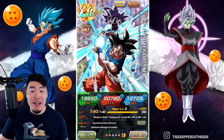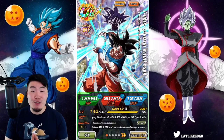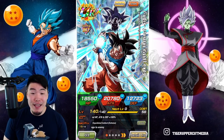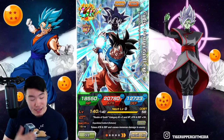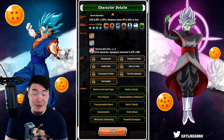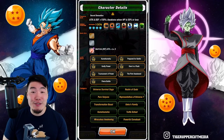Alright, what's going on guys? Welcome back to another Dokkan Battle video. The long-awaited Extreme-Z Awakening for the INT Ultra Instinct Goku has finally arrived on global, and in today's video we're going to be showcasing him at rainbow status and also with max links. I am super excited for this, so without further ado, let's jump right into it.